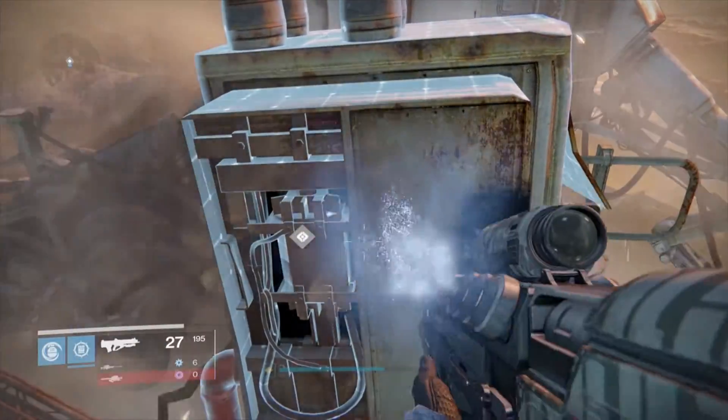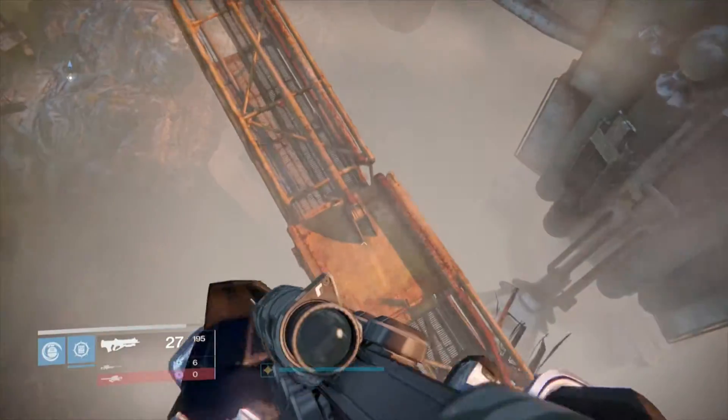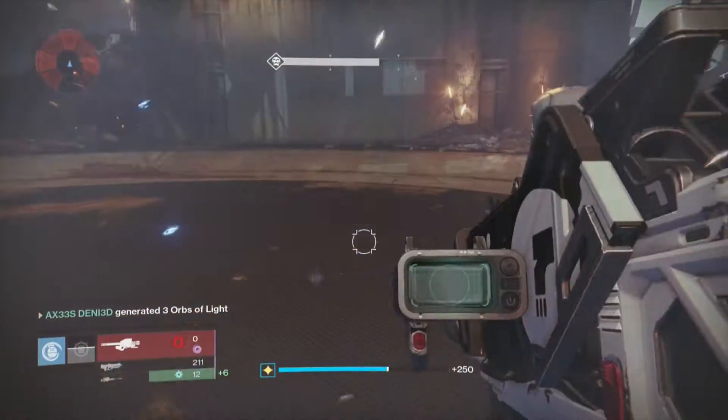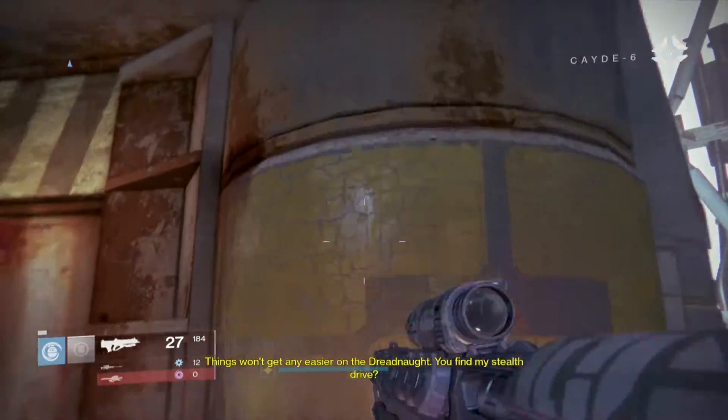Just make your way up until you find the boss, and then once you kill the boss I will show you where you have to go. Once you go to where I'm going right now there will be a ghost in the back after you complete the mission, and then that will be your secret ghost on Destiny.